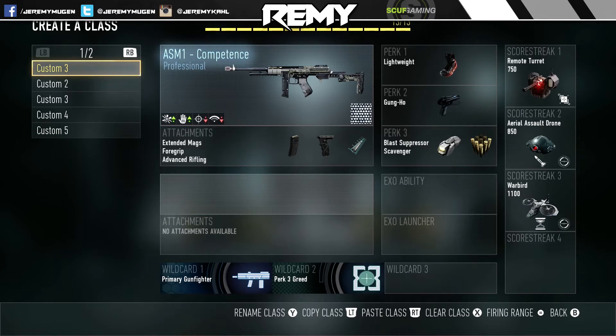This is pretty much the standard try-hard free-for-all class setup that I run. We got the ASM1 with extended mags, foregrip, advanced rifling, lightweight, gung-ho, blast suppressor, and scavenger. We're also running the remote turret with sentry, aerial assault drone with rockets and AI controlled, and then warbird with aggressor and extra time.